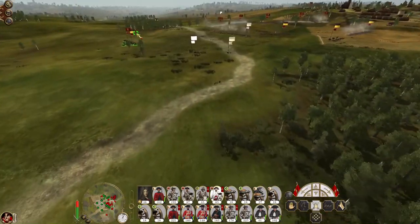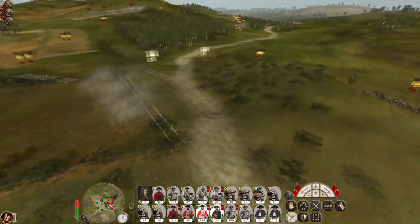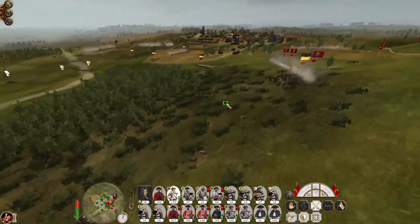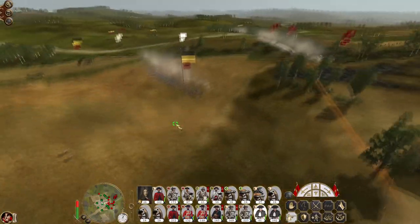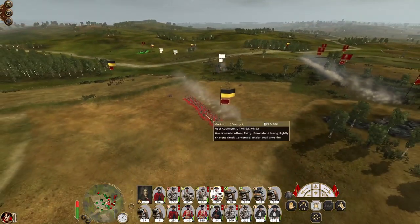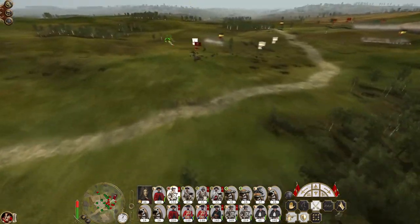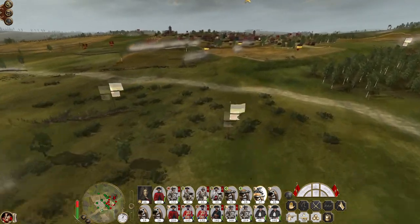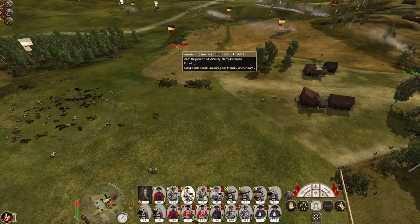Drop into square because the cavalry is coming in. Pivot these two units back. Run the cavalry out of there. New men fire at will — pour a good volley into the flank of the 45th regiment of militia. A militia regiment coming in — that's not quite what I had in mind. Demi-cannons on the move. Okay that cavalry has routed — bring our conquistador back. Send our Cuirassier in to attack the demi-cannons.